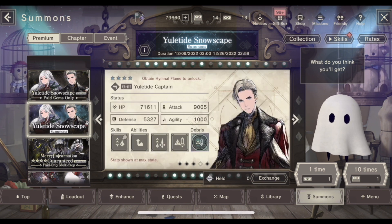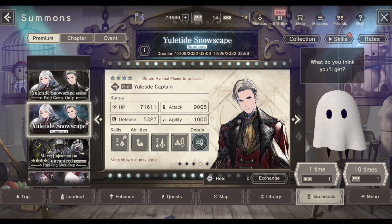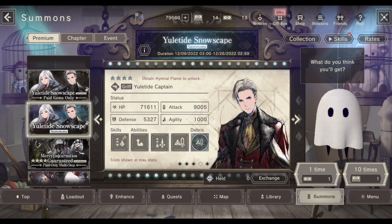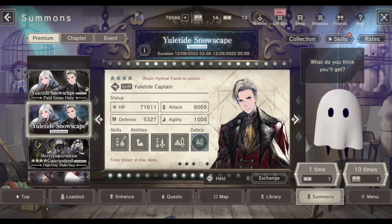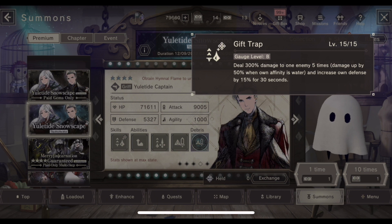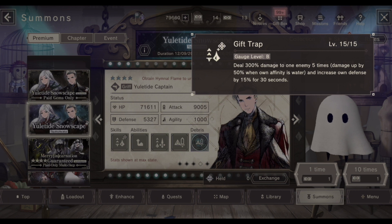Then we have Euletide Captain — another Griff costume. He's quite popular in the Near Reincarnation universe but doesn't have many costumes, and now he gets a Christmas version that looks pretty dope, and the stats look pretty dope as well. 9000 attack is quite a lot. Euletide Captain is another DPS unit in your arsenal. His skill, Gift Trap, deals 300% damage to one enemy 5 times, with damage increased by 15% when his own affinity is water, and he increases his own defense by 15% for 30 seconds.